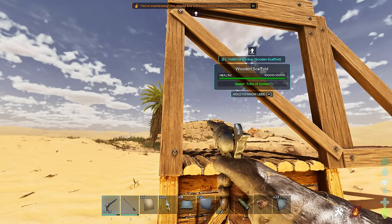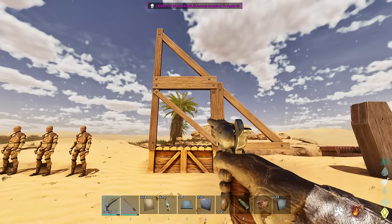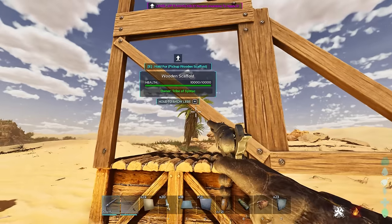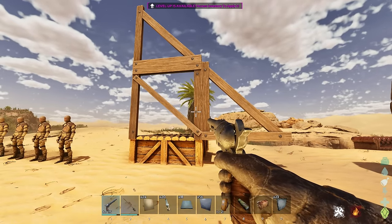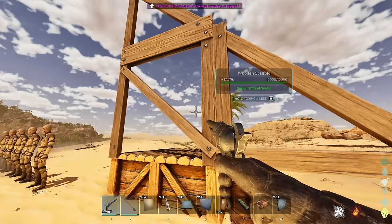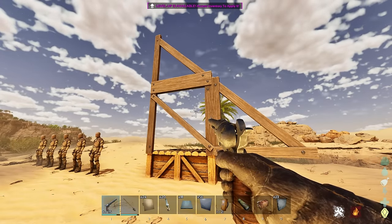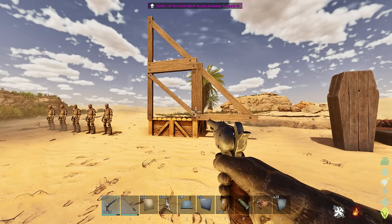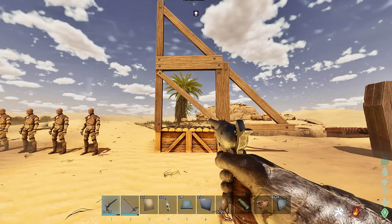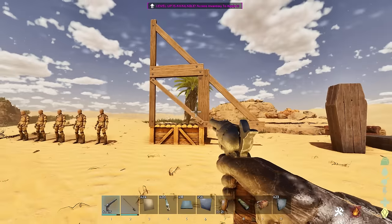We've got a couple of new structures. This is the wood scaffold, and I thought it would add like foundation support or something, but realistically it's just kind of a wall that you can see through. It acts exactly like a wall — you need foundation support to place it. It's scaffolding instead of a normal wall, and it's got 10,000 health, which is pretty much in line with wooden walls. Maybe underneath a train station it would be a lot nicer than having a bunch of walls and pillars. It's a bit of a vibe — I like it for sure.